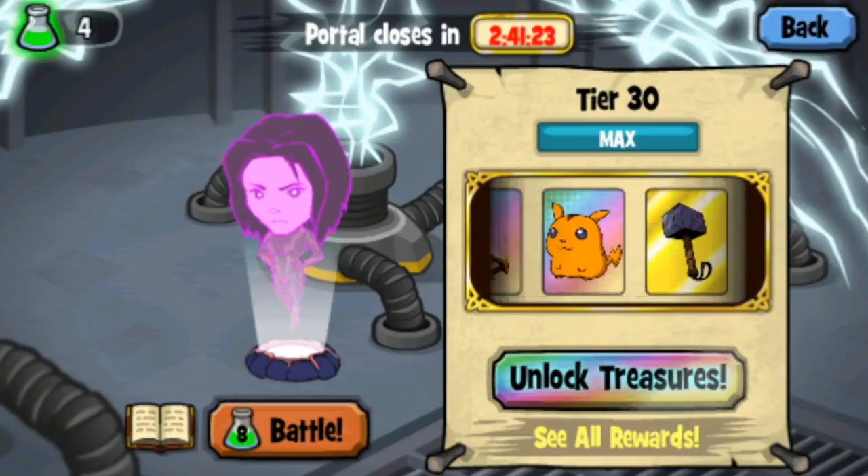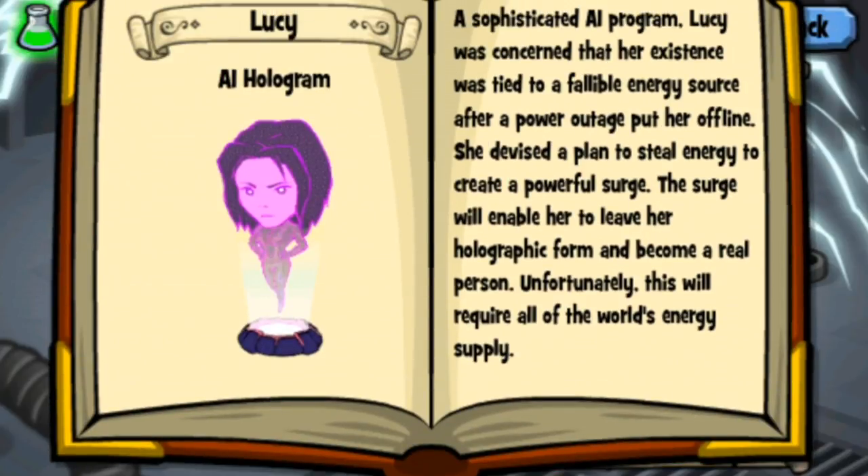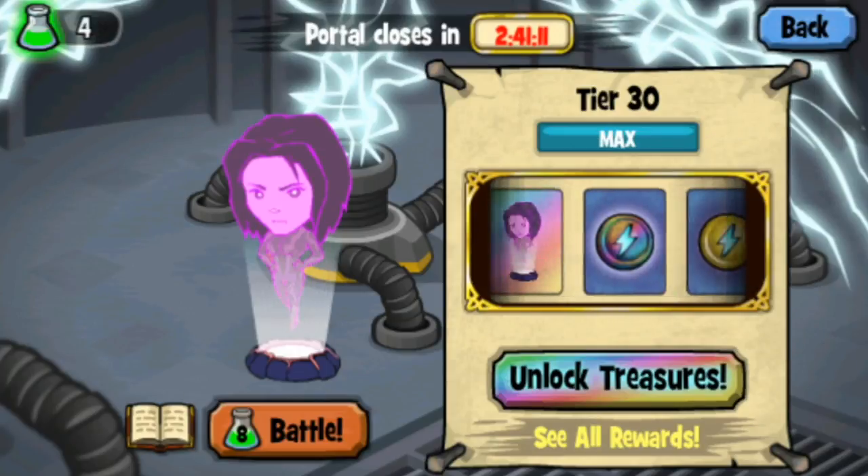Let me show you her story real quick. Sophisticated AI program Lucy was concerned that her existence was tied to a fallible energy source. After a powerful outage put her offline, she devised a plan to steal energy to create a powerful surge. The surge will enable her to leave her holographic form and become a real person — unfortunately this will require all the world's energy supply. Well, thankfully we've defeated her so she won't be taking all that supply after all.